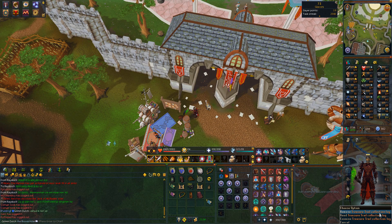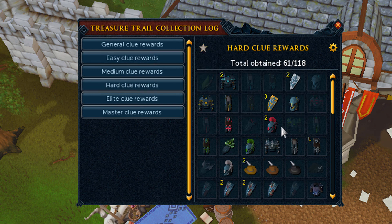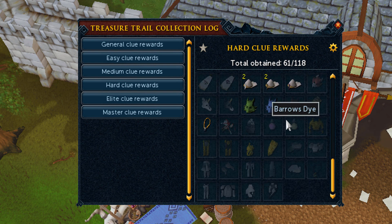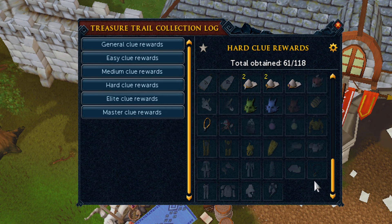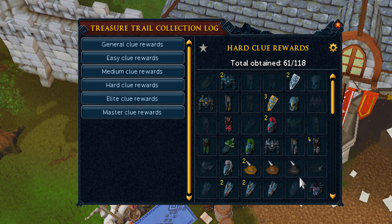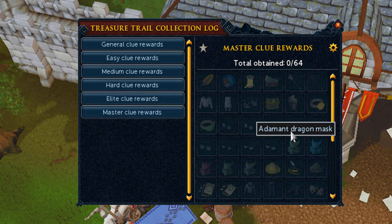One thing I want to talk about is the clue scroll log — it's kind of buggy honestly. It only shows items I have in my bank or gotten in the past six months I think, because it doesn't show my shadow dice. I have four shadow dice and two barrows dice so far but they're not showing here. Also gilded items aren't showing even though I have them in my bank. It's a bug, but it's still very nice to see what items you've gotten and what you haven't.